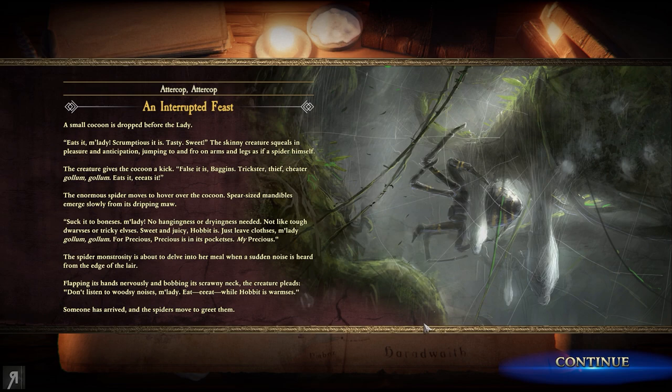The small cocoon is dropped before the lady. A creature babbles excitedly: 'Eats it, my lady! Scrumptious it is! Tasted! Sweet!'